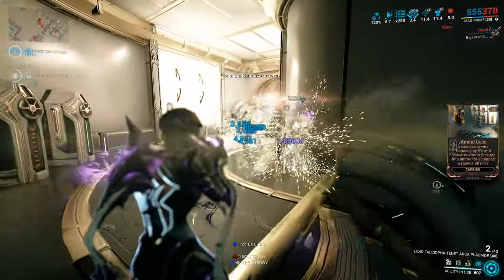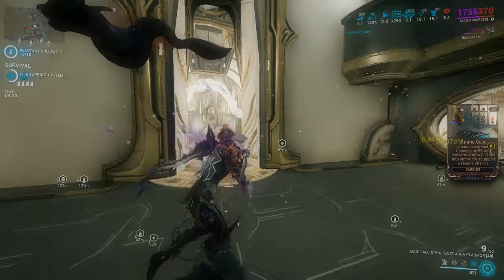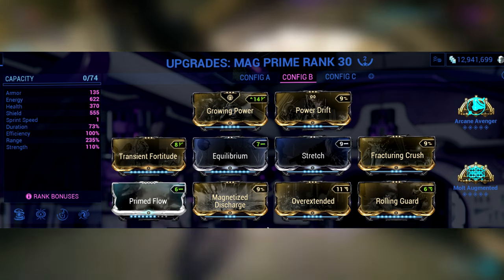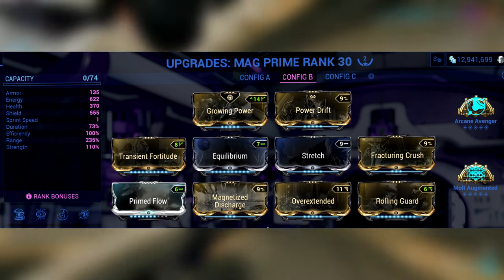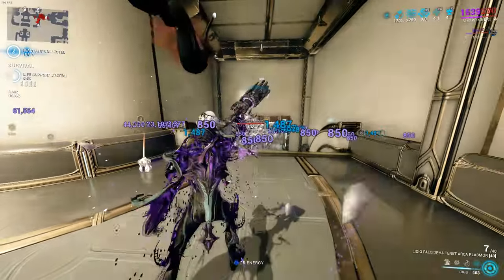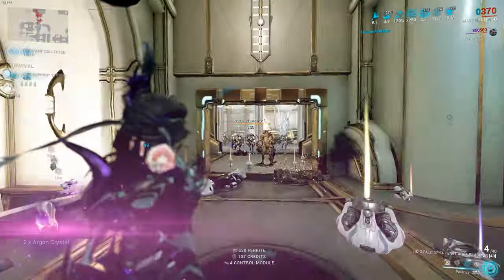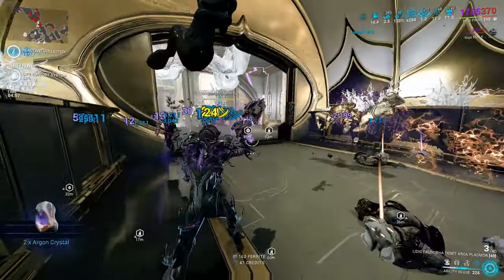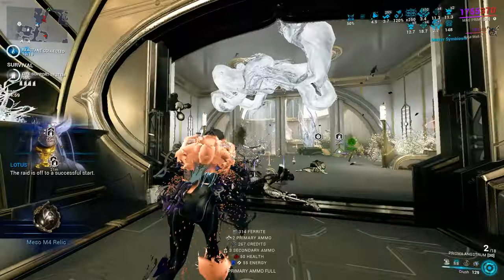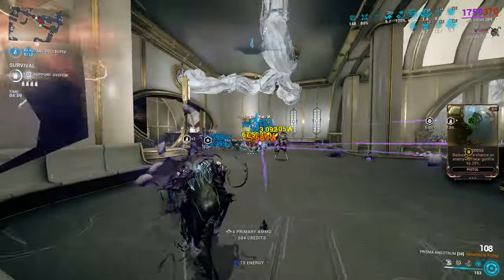Now I think we all really want to see the Mag build. What's going on here is we have a little bit of power strength, mostly focusing on range, and a little bit of efficiency. I do not have any Archon shards on this Warframe - an awesome thing to put on her would be casting speed or shields, but that's basically all she needs. Power strength is not that important - those polarized shards with slash damage and the Panzer Vulpaphyla with Synth Deconstruct are going to be very very good.